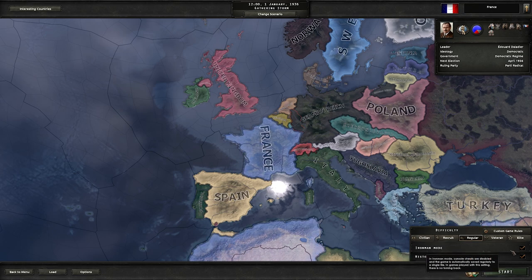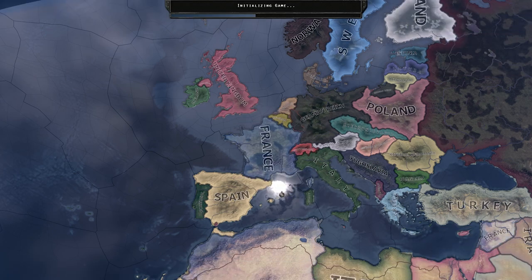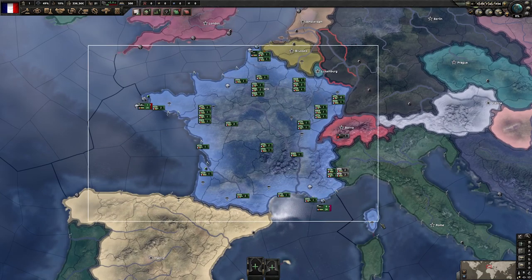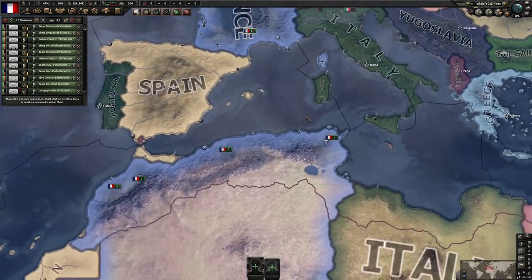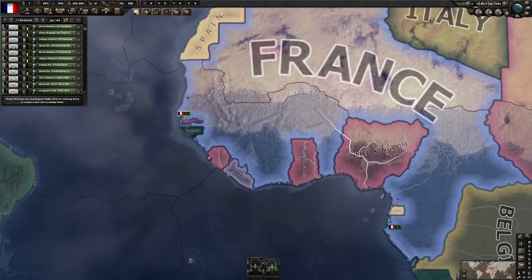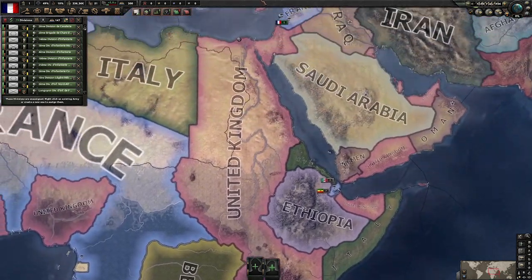Iron Man on. Historical on. Start the game. First things first — we are going to get rid of the military. They have failed us in the past. They will fail us no more. We have no use for these disloyal troops.